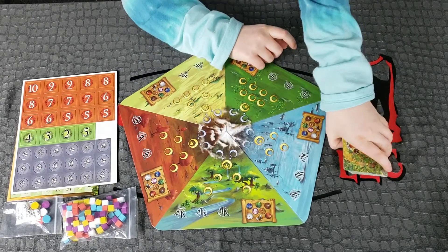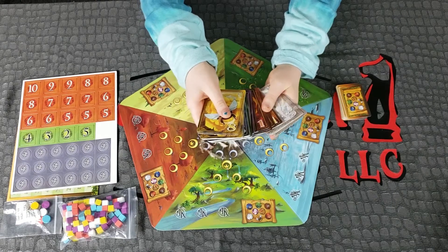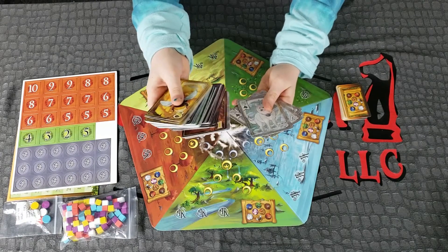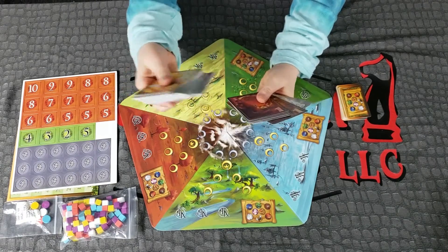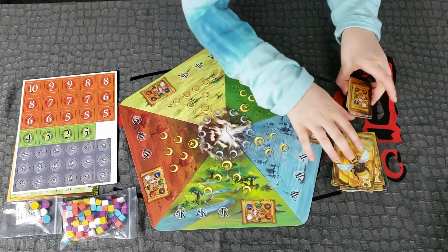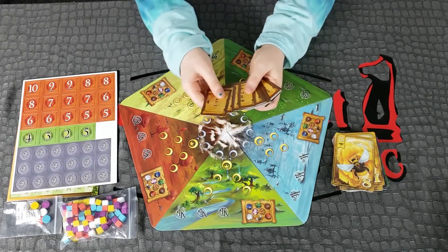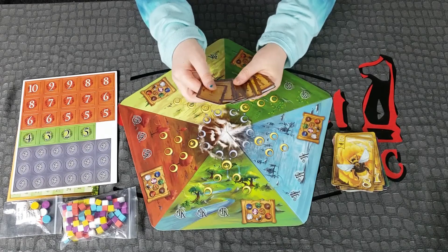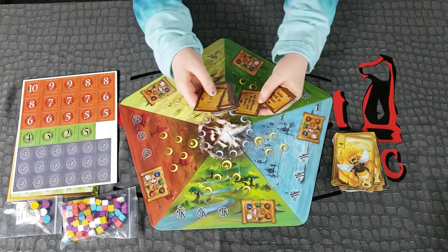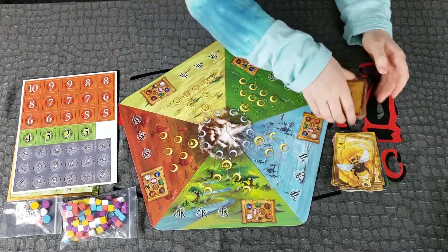The cards look like this. It looks like there are different types with different numbers on them, but it looks like one type has all the numbers, and the next type has all the numbers too. And then it looks like these cards have things like all different ranks and beasts. They're pretty cool cards.